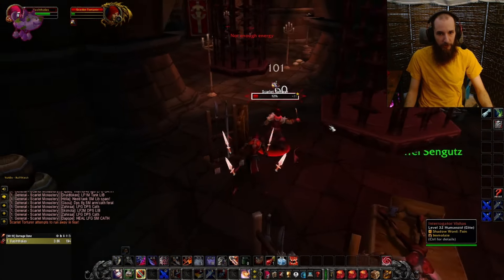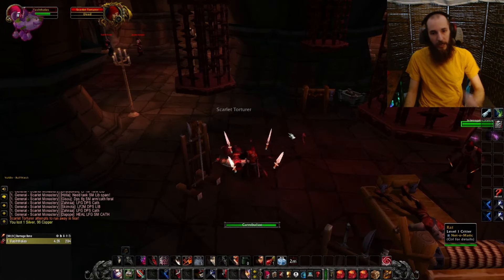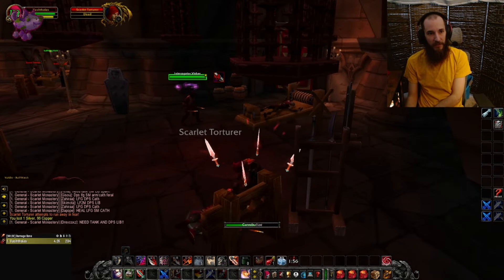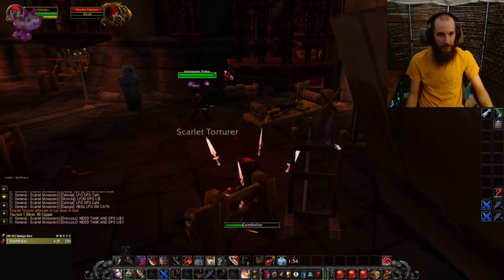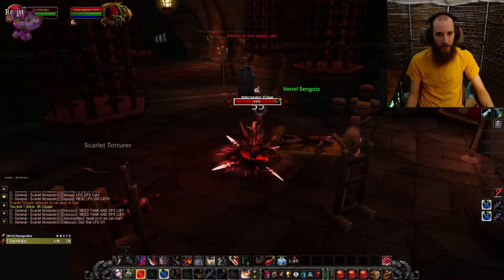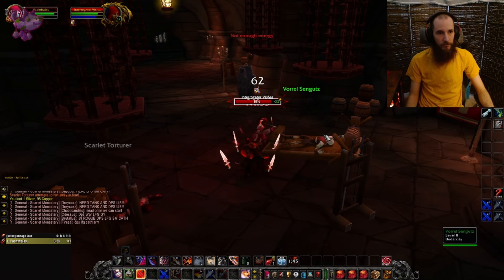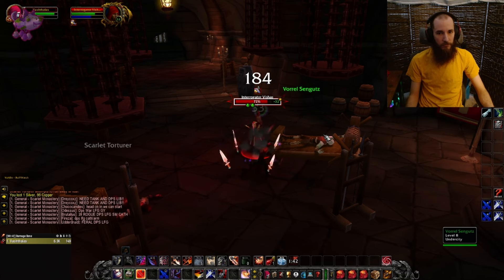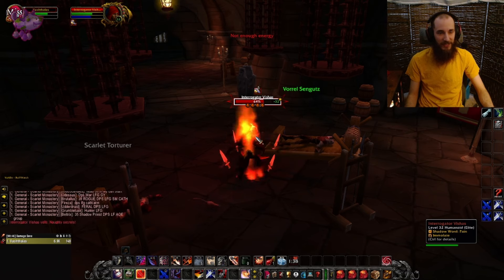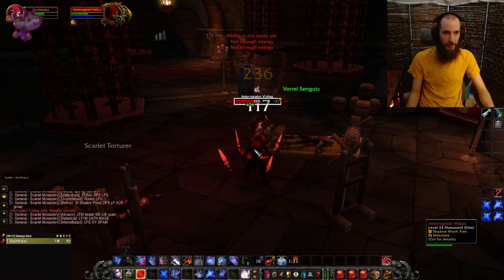For Inquisitor Vicious, I've started to sap him every time. I sap Inquisitor Vicious, deal with his nearby NPC, and that leaves me time to cannibalize the killed target so I'm full health before fighting him. Get Blade Dance up, Slice and Dice, then pump out some Mutilates. I hope he doesn't cast Shadow Word: Pain, because that's really how he sneaks in a lot of damage.